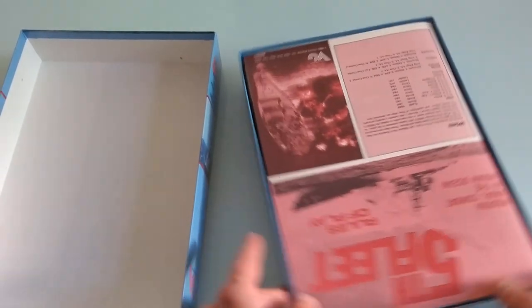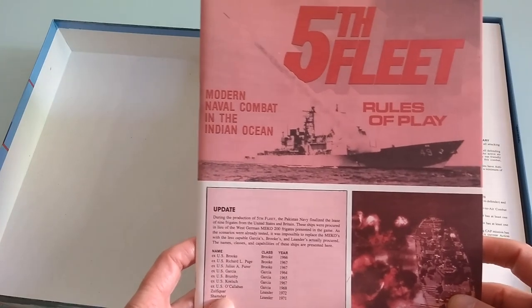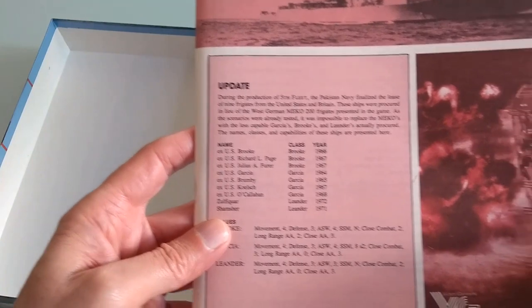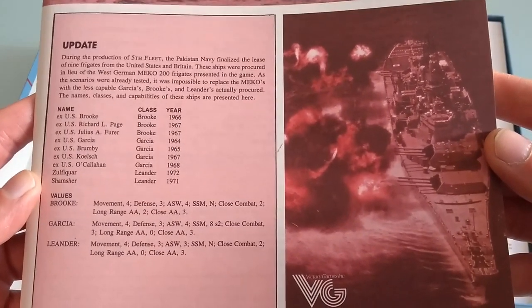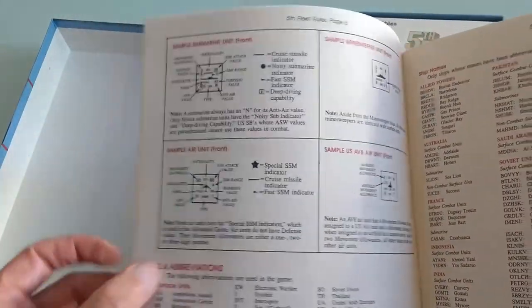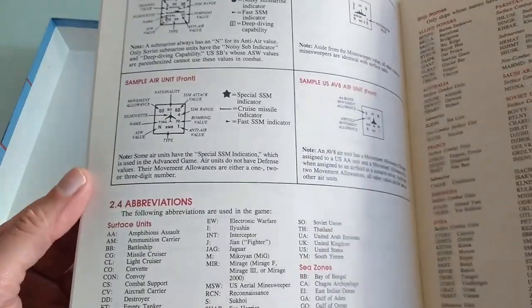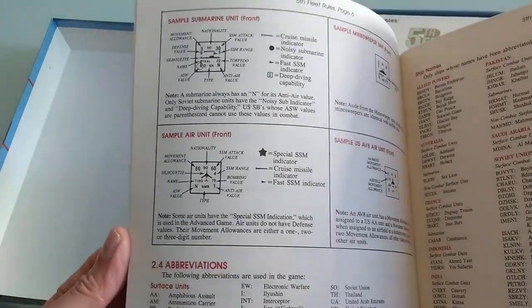I think this is all upside down, so we'll just turn this around. We've got the rules of play here, with some updates. This is your typical paper from that era. Most Avalon Hill games have the same feel to the paper, so I guess that's what was standard at that time.